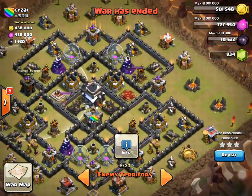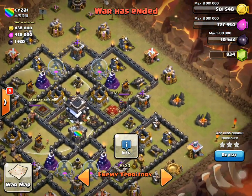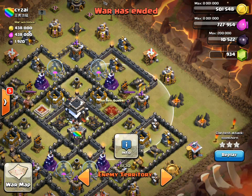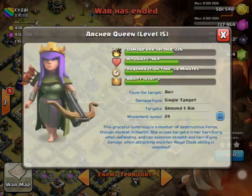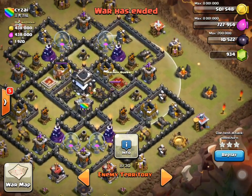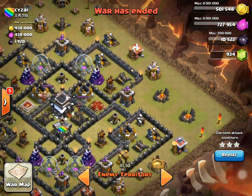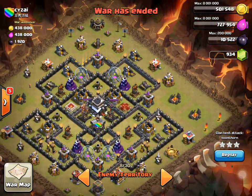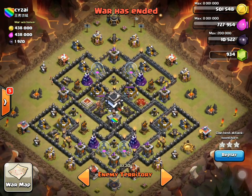You'll see that in the replay. The reason you go from that side is because the king is there. And with your heroes, you're going to try and attack into the queen on this side because she does 226 damage. If she starts shooting at your lava hound, that's not good. So it's such a basic strat, I'm just going to go straight into it so you can see.